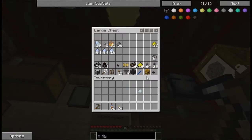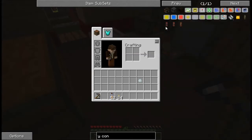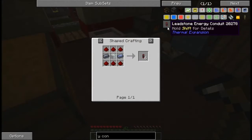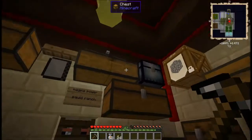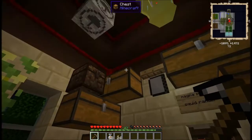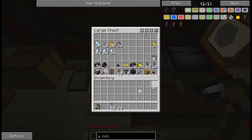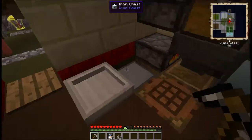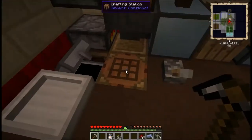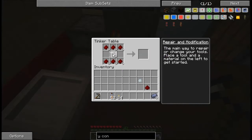Now I need to find a way to transport the power. I need some energy conduit, which just needs glass, lead, and redstone. I do have some redstone somewhere. Let's see how many of these I can make because I'm going to need a bunch of them anyway. Put the glass in the middle — there we go. That should be enough to last me at least a little while.